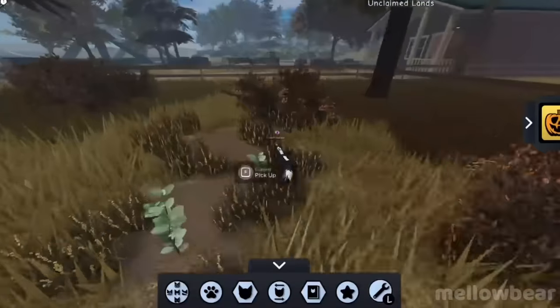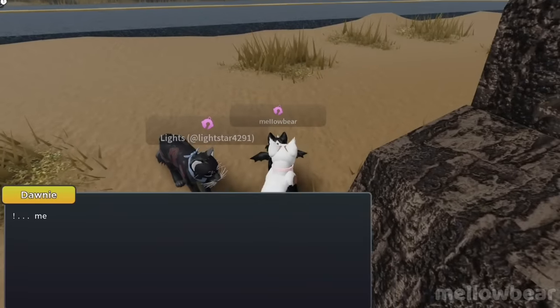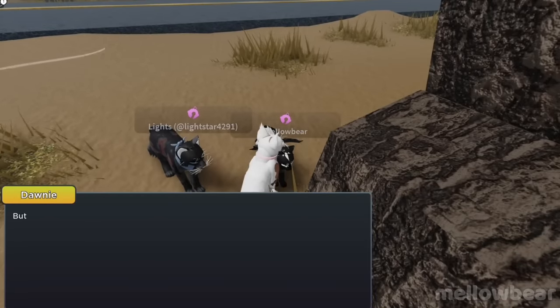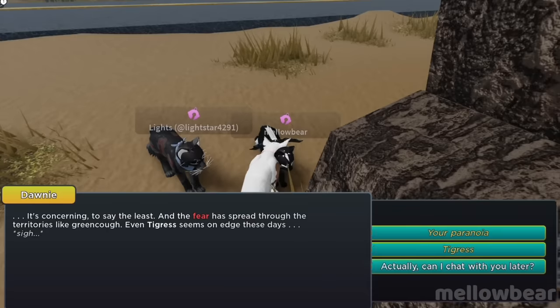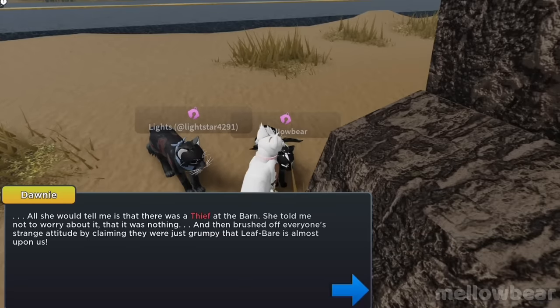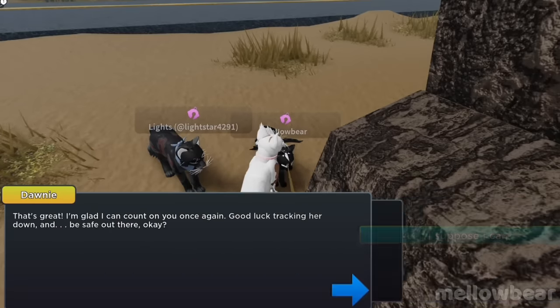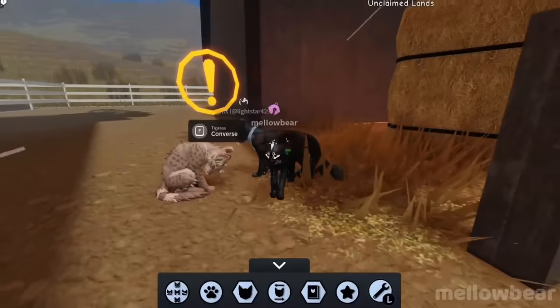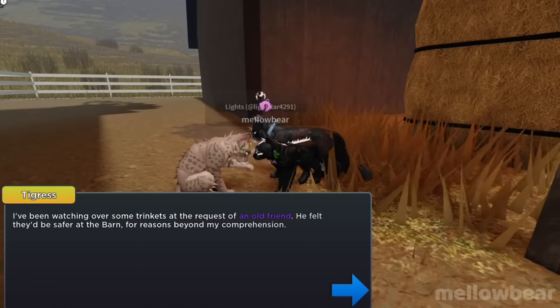For the first part of the event, which you need to do in order to do the second part, you'll need to find Donnie at Tree Cup Place near Two Lake Place. Make sure you go through all of her dialogue, then go find Tigress at the barn. You'll need to go through all of her possible dialogue too, and then you can go to the barn and find the amulet she's hiding over in this hay pile.